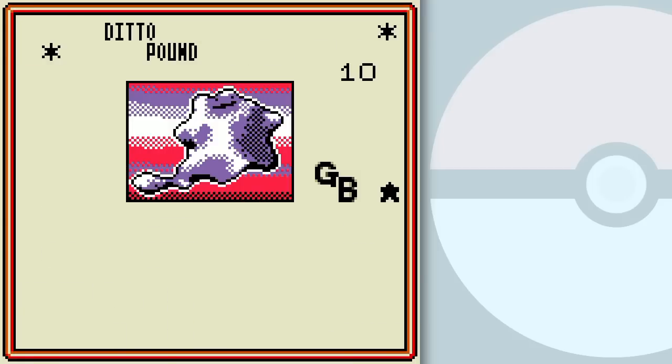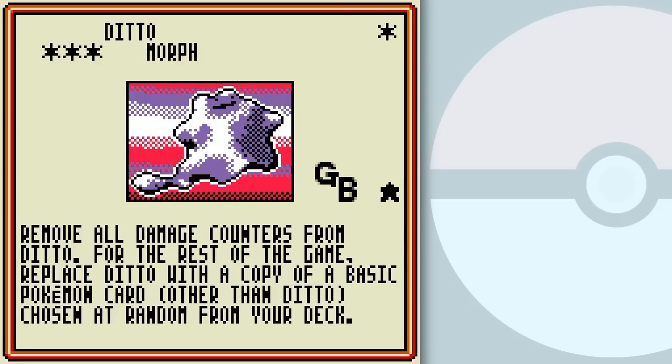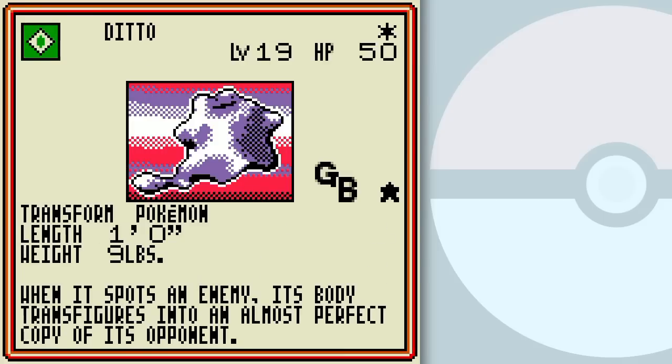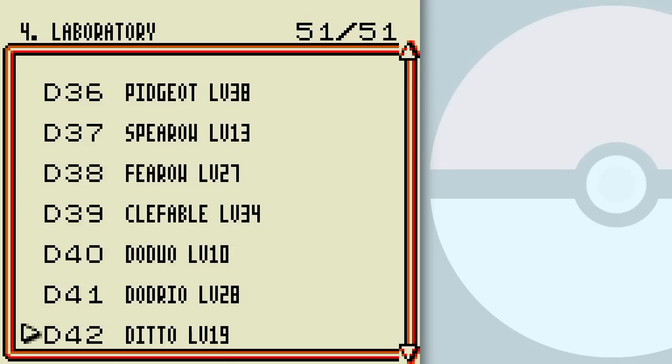Ditto — this Ditto replaces the Fossil Ditto in this game. There's no Fossil Ditto in this version of the Pokemon Trading Card Game. I'm guessing it's because of programming issues, because the effect of the Fossil Ditto is really complicated. I'm not really sure if that's why they did it. But you've seen this Ditto before, so I don't really have to go into specifics of it.